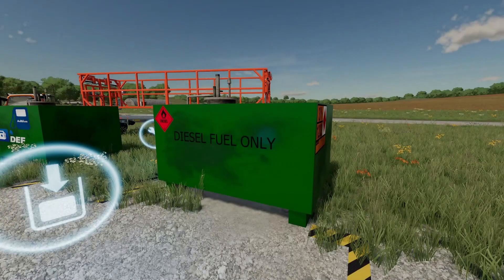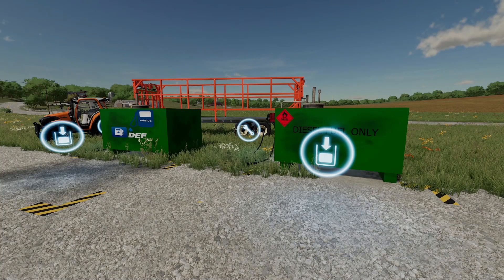Next we've got diesel fuel and DEF add blue storage — both made by Missy B. It's called Fuel Storage and Fuel Storage for your farm. It holds diesel and DEF, capacity is 10,000 liters each, costs $2,500 each, in the container category, manufacturer Lizard. Just place it on your farm and fill it up.